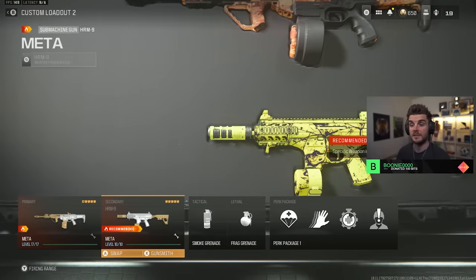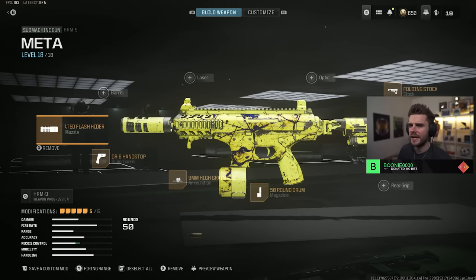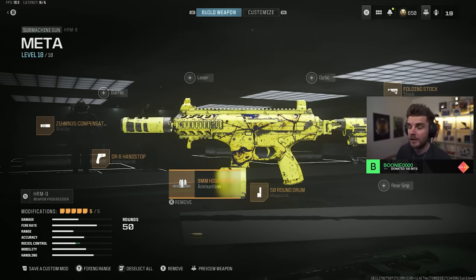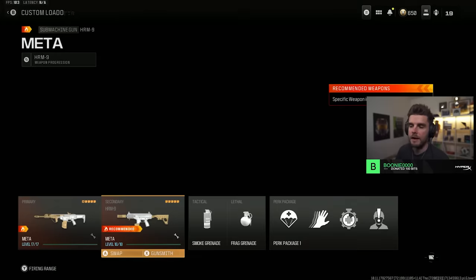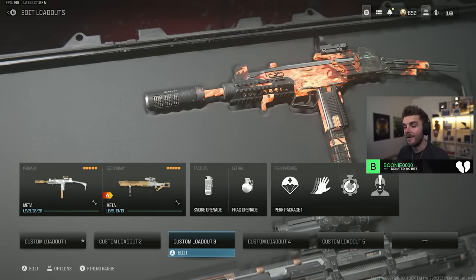For SMG we've still got the number one — the HRM9. This is undisputed and I can't see anything contending with it unless they make a drastic change. It kind of reminds me of the MP5 from the Verdansk days. You've got the Zem Compensated Flash Hider, the DR6 Hand Stop, High Grain Rounds — my personal favourite for that extra bullet velocity — the 50 round drum, and the Folding Stock. Smoke grenades and frag grenades — pretty much my ranked play setup.